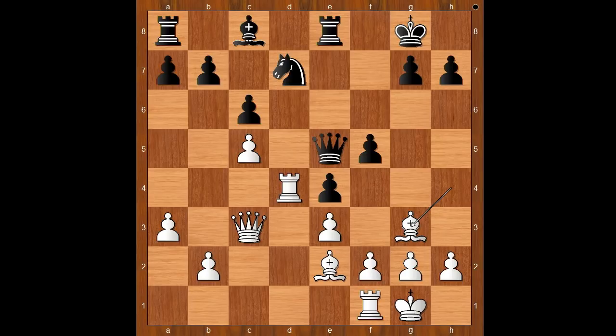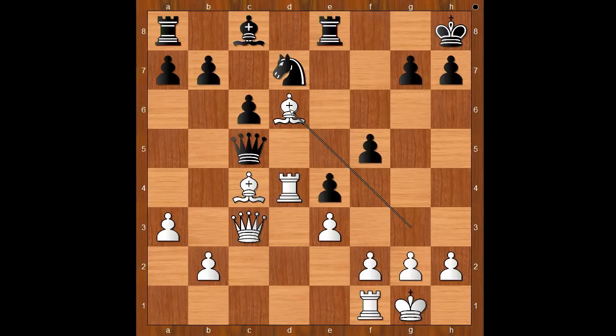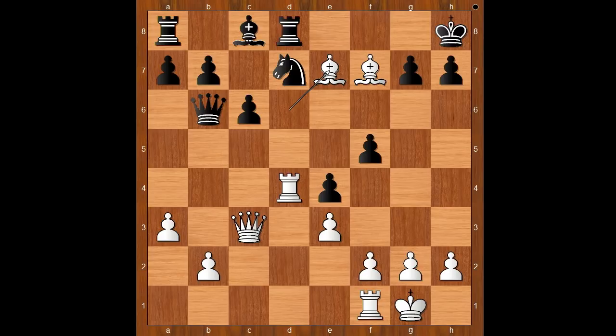Daring black to take on c5. Queen to f6 was played. What's wrong with taking on c5? If queen takes on c5, this is what Rubinstein had in mind: bishop to c4 check, and after king to h8, bishop to d6 attacking the queen, and after queen to b6, bishop to f7 attacking the rook. Where is the rook going? If the rook goes to d8, then bishop to e7, winning the exchange. This is just one of the ways for white to obtain advantage.